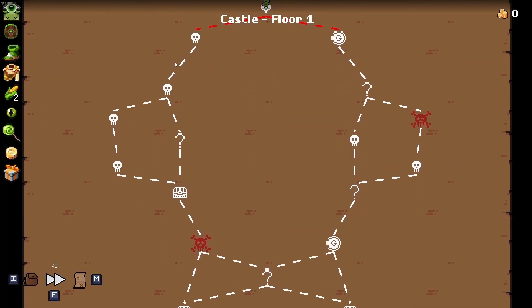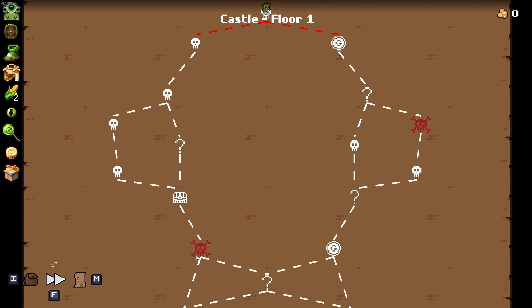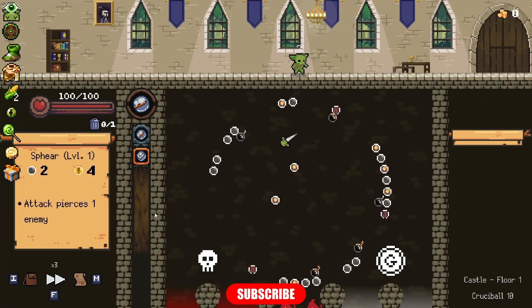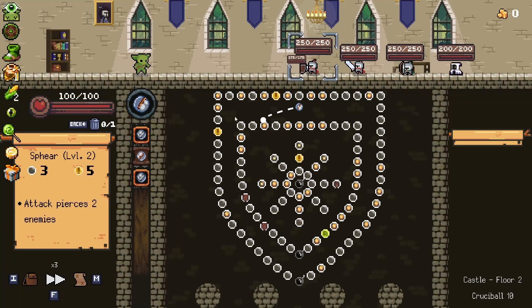Left seems really good — the question mark and two guaranteed items are right here on the left. The right has two guaranteed duds and two question marks. Those question marks could be really good but it's more of a gamble. I think we just go left — since we can't get any money, the shops are kind of useless.